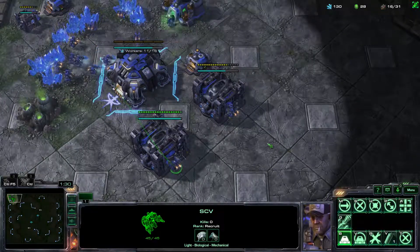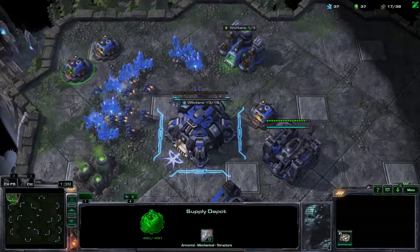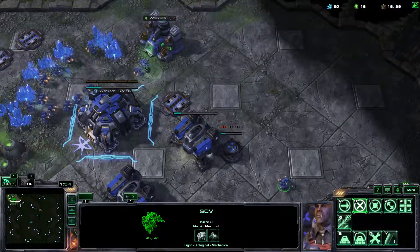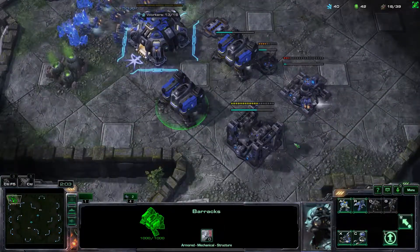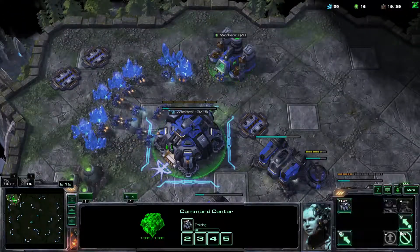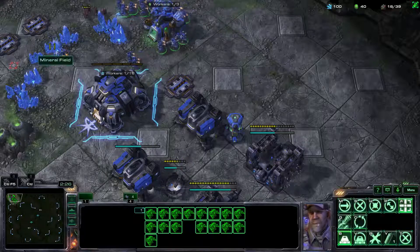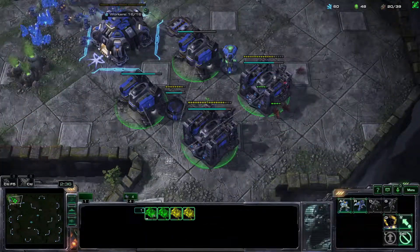Two barracks are on the way and more will be built in just a second. So far so good. I don't have that many SCVs working — only 12 — but that's not that big of a deal. That's the fourth barracks, and now I'm focusing on building up the reactors and we'll start churning out marines. He'll be running around here undoubtedly, which is certainly not going to be good for me — it will damage my structures pretty badly.